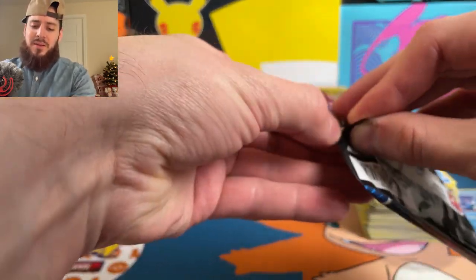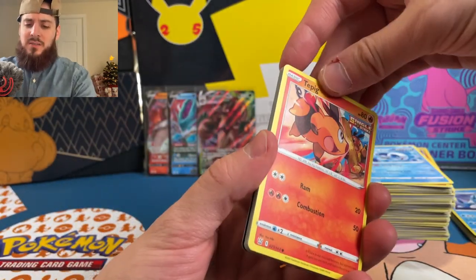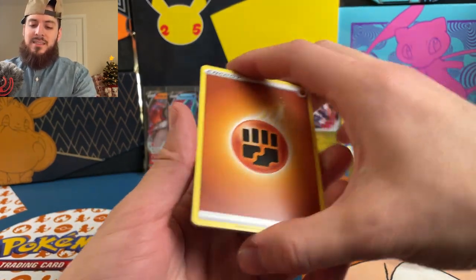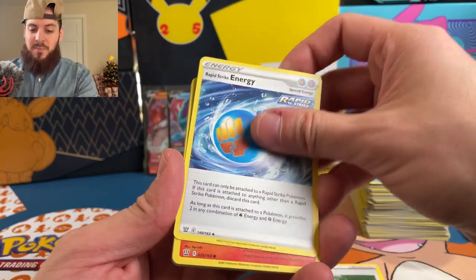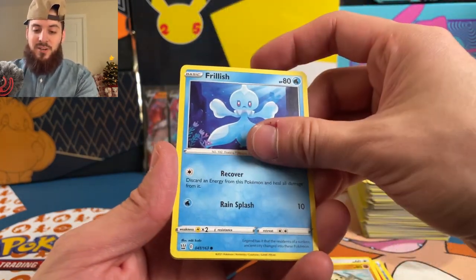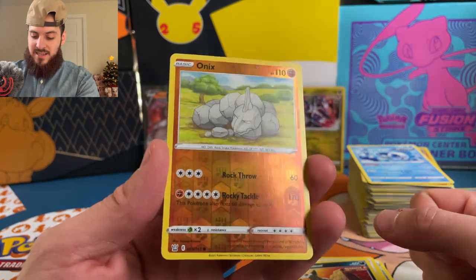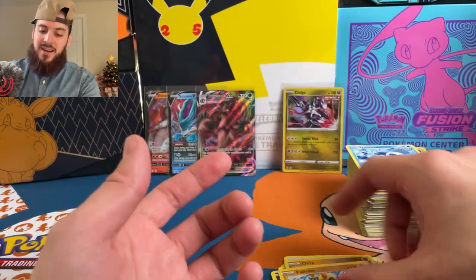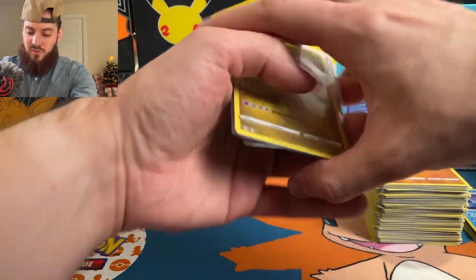Unless there's something super hype in here to save the video, we're about to find out. This one was from Target — I was at a couple of Targets last week. Fighting energy — Dewpider, Cheryl, Rapid Strike Energy, Tape Peg, Glameow, Silicobra, Frillish, a Houndour reverse, Onix, and we're ending it with a Phalanx non-holographic rare. So I'm on a bit of another cold streak.